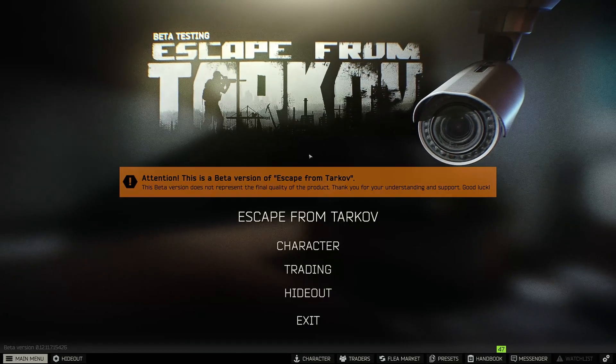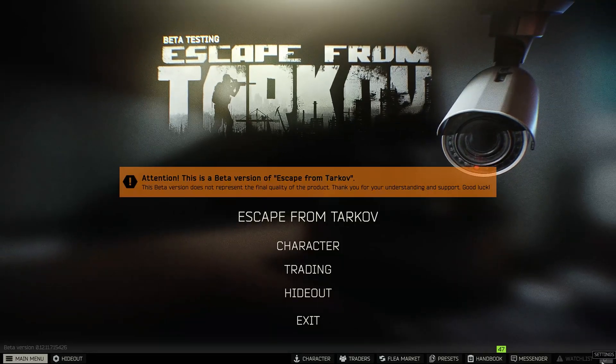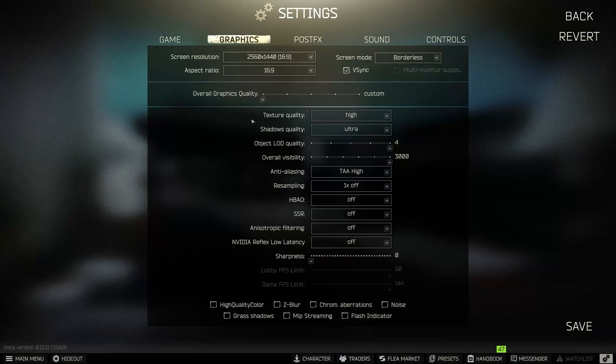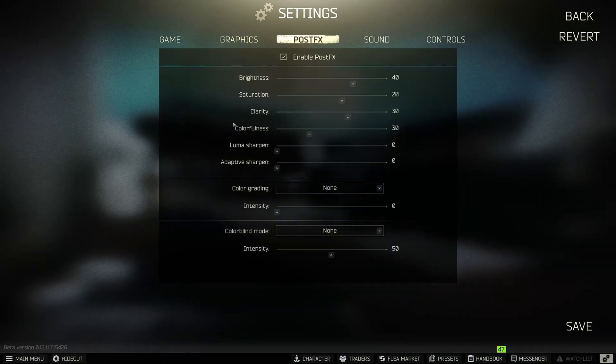There are actually no in-game settings that you have to change. There are just some preferences you can change if you want in the post effects. Here are my graphics and post effects — these are just stylistic choices for how you want your game to look. I don't do any color grading or colorblind mode, and they barely affect what we're going to do.